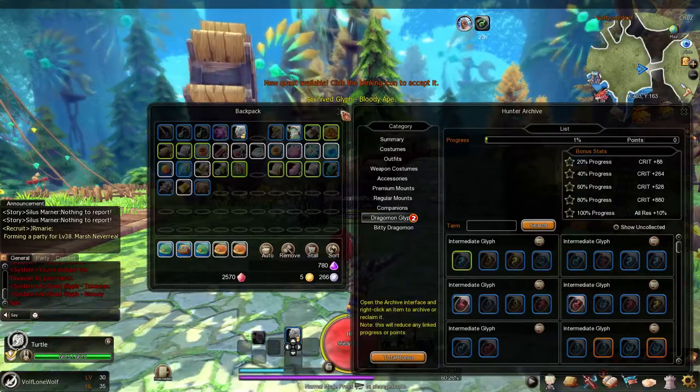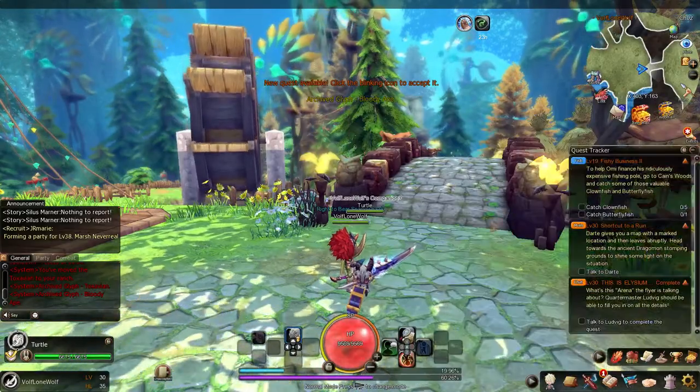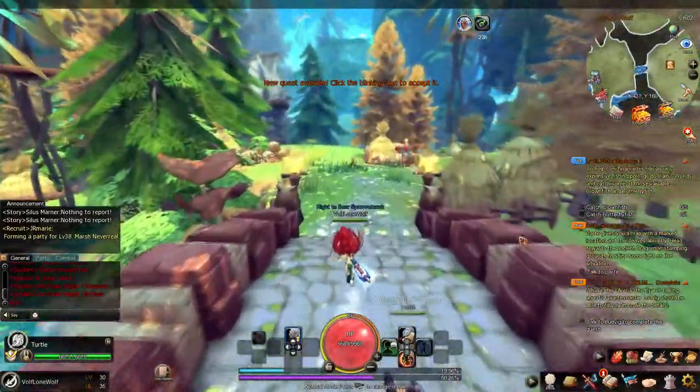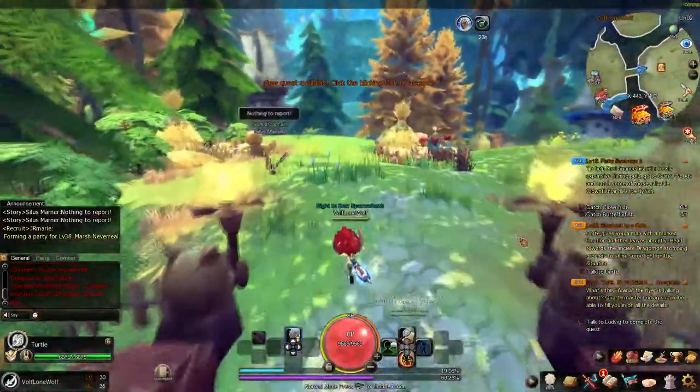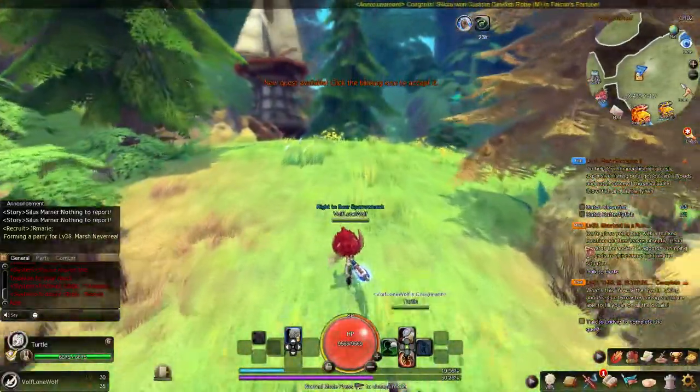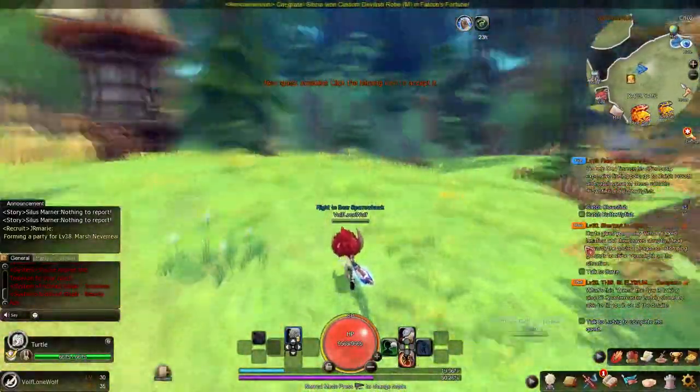Now that I've done that, this is the item he gave me. I can't use it until I'm level 40, so I'm going to put it inside my archive. That's two down. Now as you guys can see I probably only have two dragomon out right at the moment who are actually on my ranch right now.